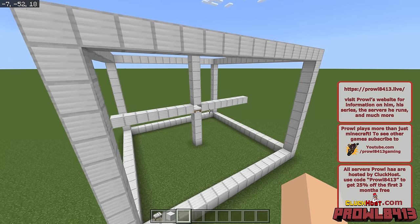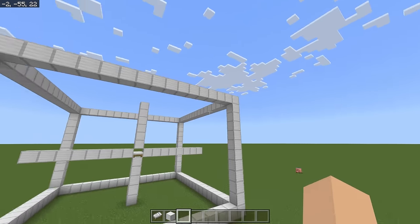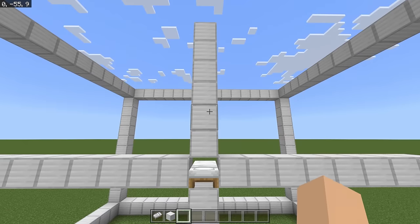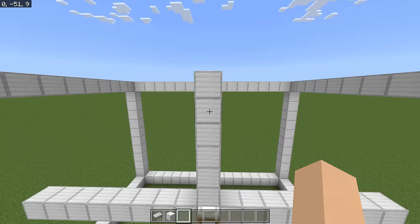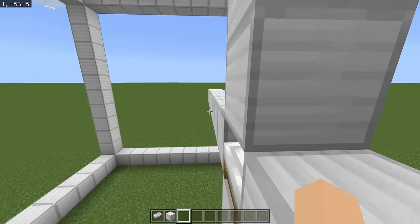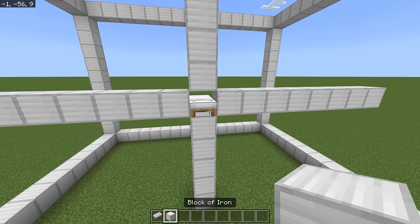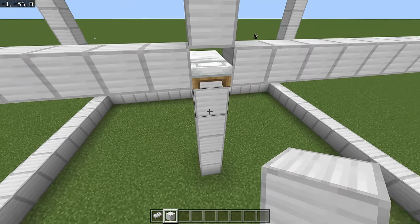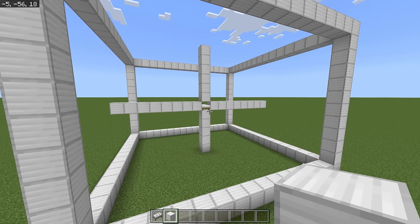So first, where can golems spawn? Golems can spawn in a cube-like area within a 16 by 12 around the bed. From the pillow of the bed, you can go five blocks down or six blocks up, and eight blocks in each direction side to side. So: 8 in all directions, 6 up, 5 down. That's your spawnable area for iron golems from the center bed of the village.